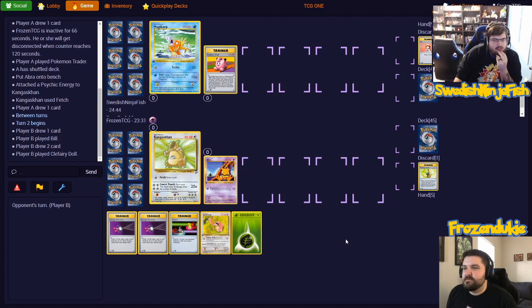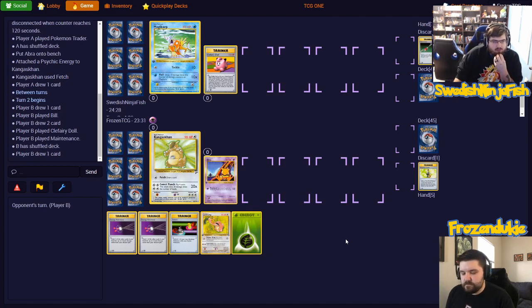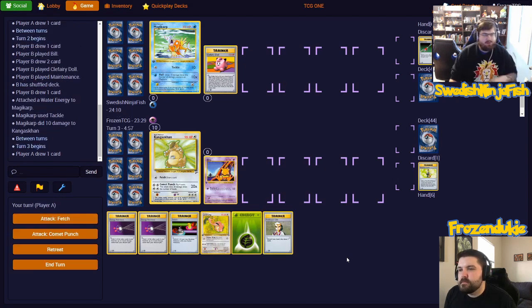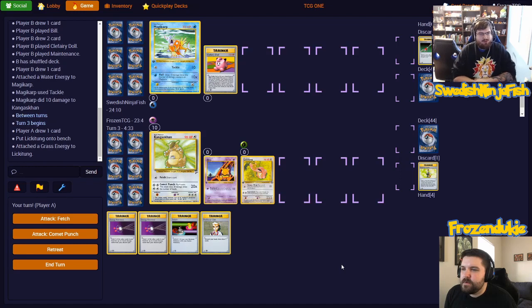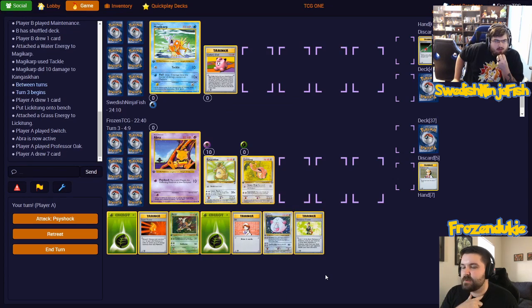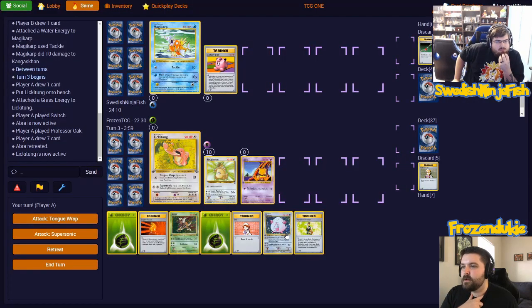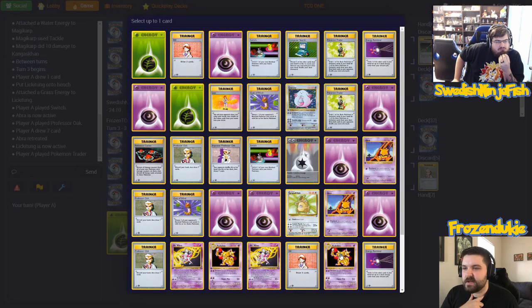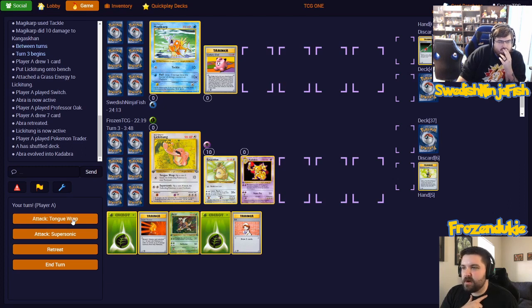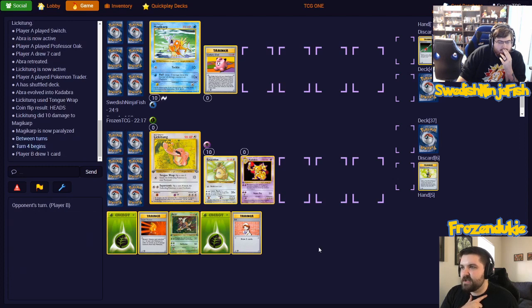Maintenance away two Item Finders to attach an energy to Magikarp. Use Tackle and end your turn. Play Lickitung with a grass energy. I want to go nuts here, but we have to be careful about decking. I'm going to switch to Abra, because Abra has free retreat — giving me the option to go Kanga or Lickitung after Oaking for seven. We're going to retreat into Lickitung, then Pokemon Trader away the Chansey, grab Kadabra, and evolve. Tongue Wrap does ten damage, and it might paralyze Magikarp — we just want to start getting damage on their potential Gyarados. We paralyze them.